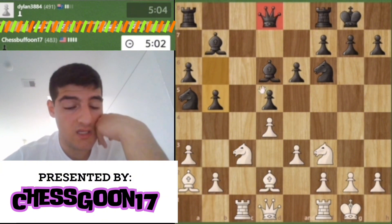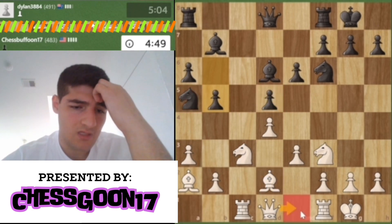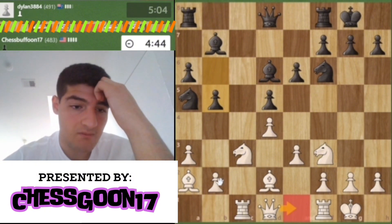If this queen wasn't here, I'd have the idea of sacrificing the knight — not on this file because opening it up would allow the rook to defend the knight — but sacrificing the knight on d5. Then this knight would be hanging; maybe if my queen was here that would work. He wants to double up pawns — that's a mean idea.